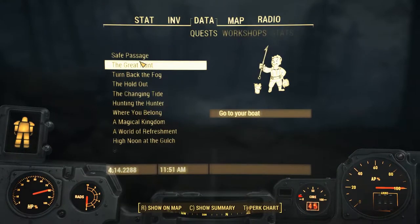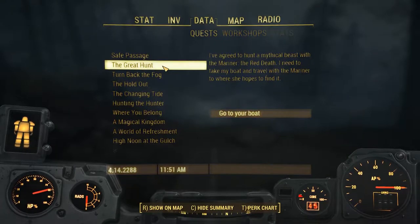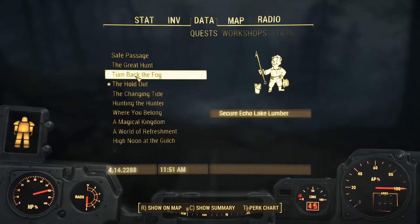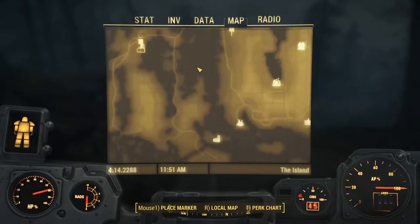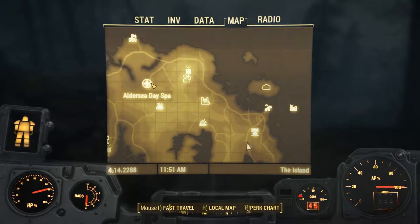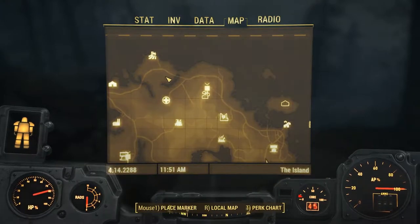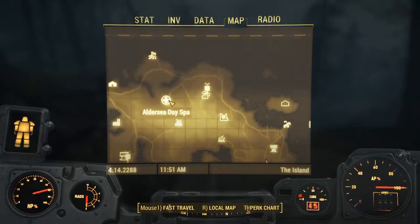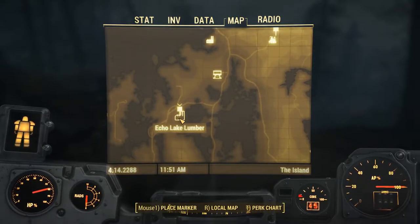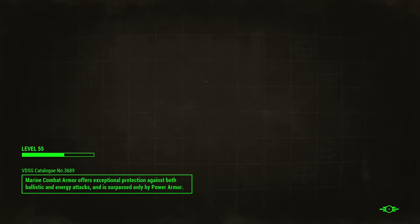The Great Hunt we'll do at the end - we'll do that as the last one of these four because we'll go out on a boat and do the thing. So it's either secure Echo Lake Lumber or search for Uncle Ken. Let's have a look where they both are on the map. Uncle Ken is only up there - we might be able to go and do that. I think we'll go to Dalton Farm and walk down. Let's look for Uncle Ken first, and then go down to Echo Lake Lumber. Let's fast travel to Dalton Farm and head down to find Uncle Ken.